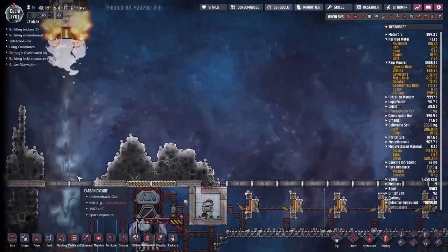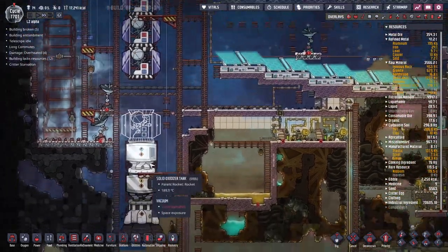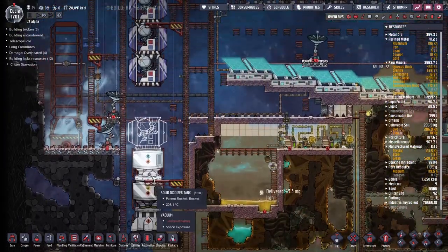Still making steam — oh, there is a steam rocket! That makes sense why we're making steam there. I was like, oh it's a petrol rocket, why is it doing that? I would like to see what the output of the petrol rocket is — I have a feeling it's going to be vast amounts of carbon dioxide.